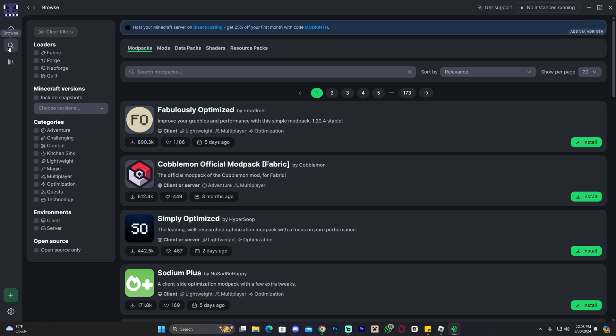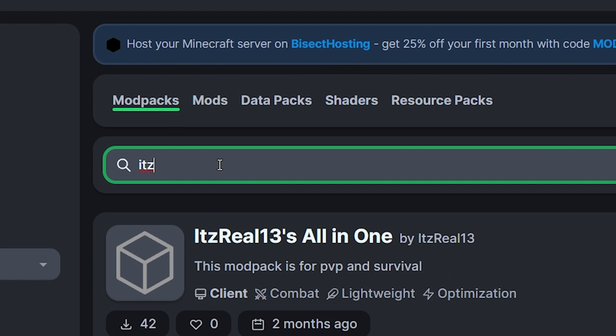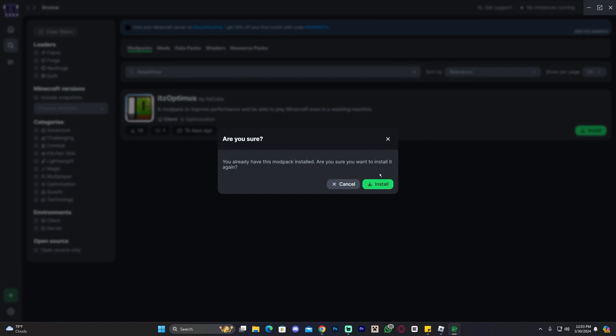Once you finish the installer, click Finish and then launch your Modrinth app. Once in the Modrinth app, you might have to log in with your Minecraft account. Once you do, head over to Browse, and where it says 'Search modpacks' type 'itz optimus' — and you will see our modpack in here: the ITZ Optimus modpack by ITZ Cuba. Go ahead and click where it says Install.